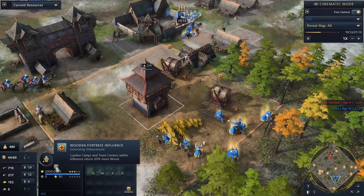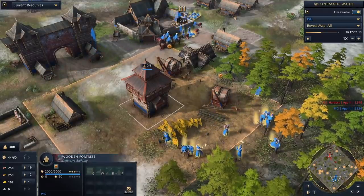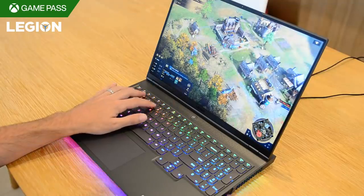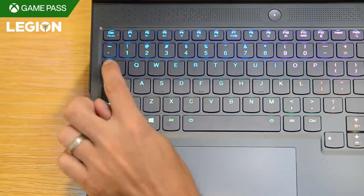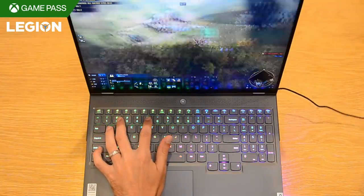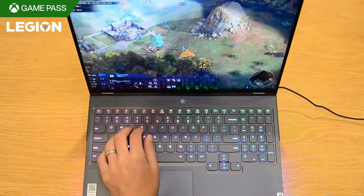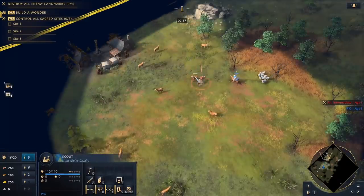For instance, the English mill boosts the rate of nearby farmers. Likewise, the Rus Wooden Fortress gives a bonus to nearby wood chopping. Now let's talk about the one hotkey you absolutely have to be using to make the game a lot smoother: the idle worker key. I hotkey mine to the tilde key, just to the left of the number 1, and tapping it regularly is so useful. It'll take me to any villagers that are idle, I give them a new job, it makes sure my economy keeps rolling, I notice when any of my resources run out, and it reminds me to un-garrison villagers or put villagers back to work if they had to run away from an enemy raid.